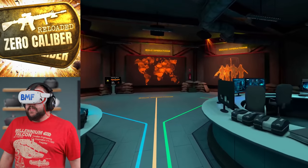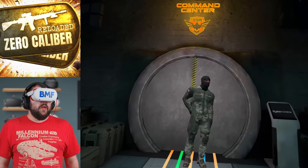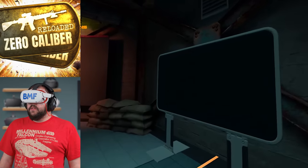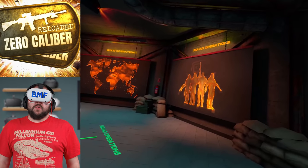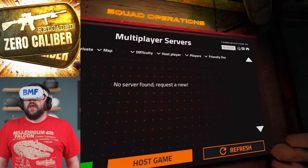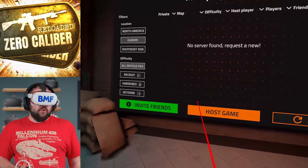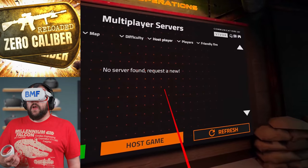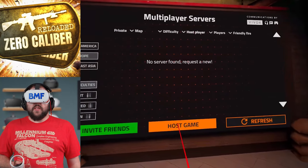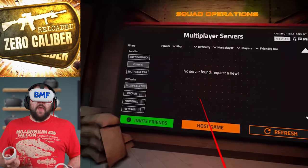We're here in the operations center for Zero Calibre Reloaded. This is squad operations right here, which means you can jump into multiplayer servers and play with friends up to four people. There are different location servers, difficulty levels, you can host your own game, invite friends. This allows you to actually play through the story campaign with up to four people, which is pretty awesome. And if you want to do solo, this is your solo operations — the campaign for solo.